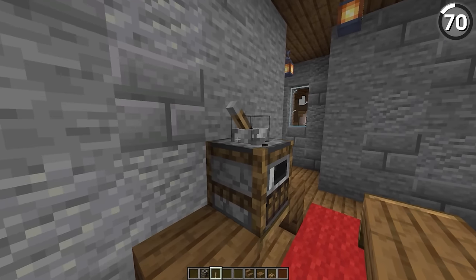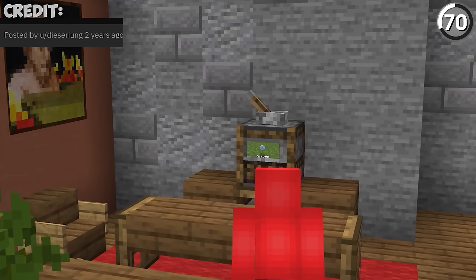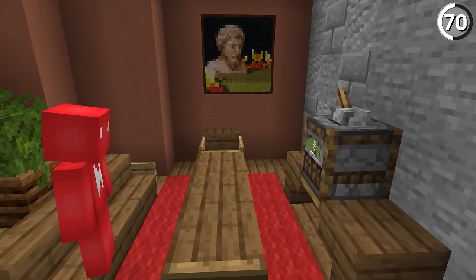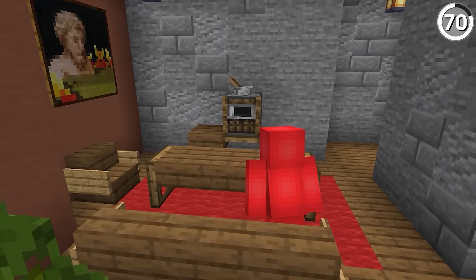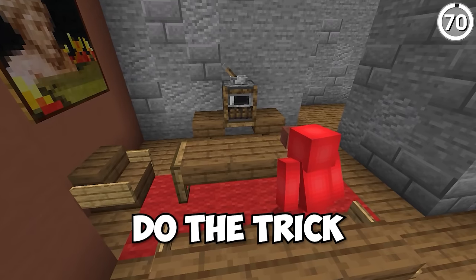From here, this just looks like a smoker. But as soon as we add a lever on top, then it starts to look like an old television set. Granted, we might have to squint really hard to see it, but I think for a set piece in an old living room, this can definitely do the trick.